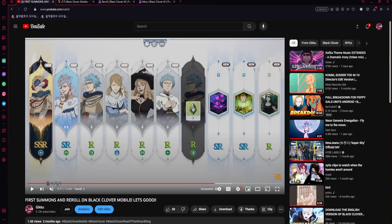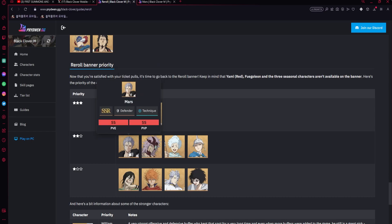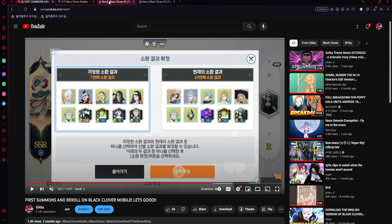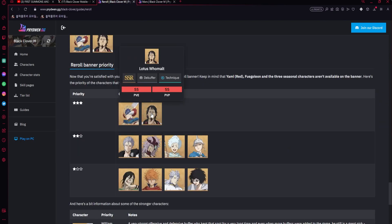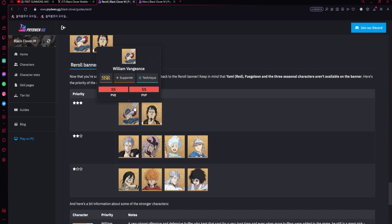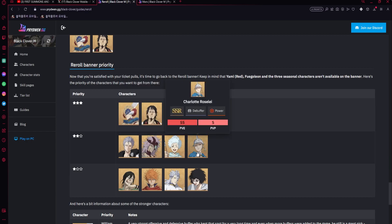Of course, skill pages matter in the reroll multi. The best way is to align your pull where you get Lotus with a skill page, or Mars with a skill page. If you get Mars in a skill page, definitely keep it — his skill page reduces damage by up to 32% for him, which is the best tank skill page. William's skill page isn't as exciting, but if you get Lotus or Mars with a good skill page, keep it.